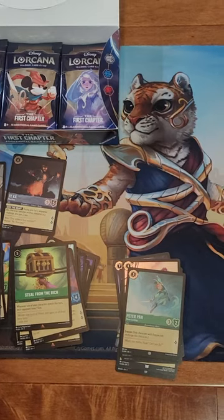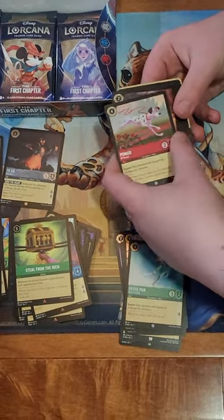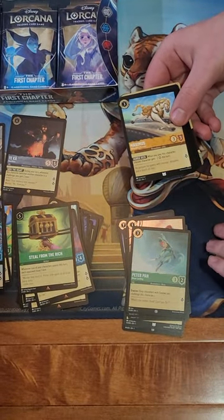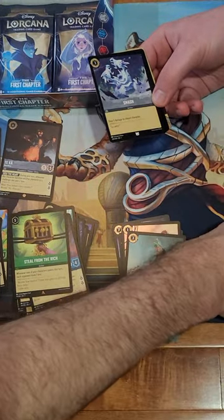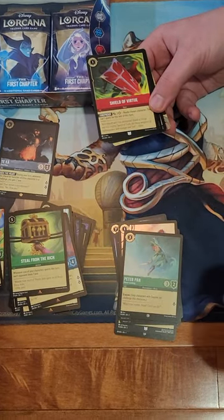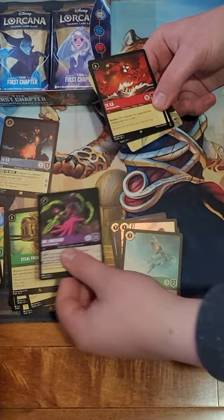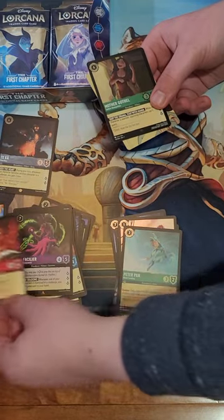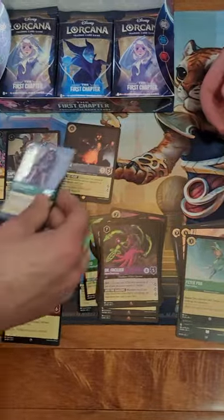So we got Gontu and Bell - we should be getting two or three more legendaries in this box. Maximus, yep - my card stack fell over. Shield of Virtue. We got that crab again - a foil Mother Gothel again, though. That's cool.